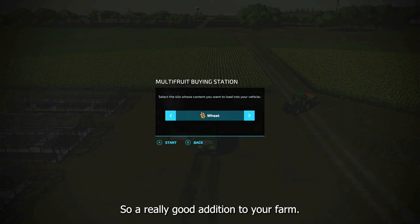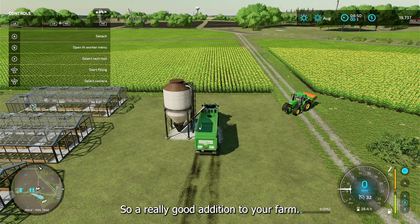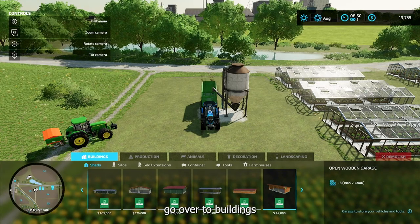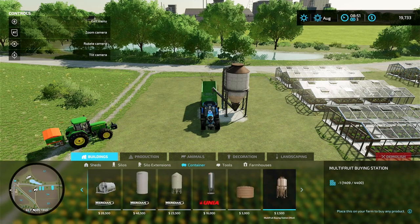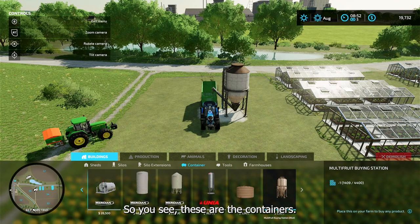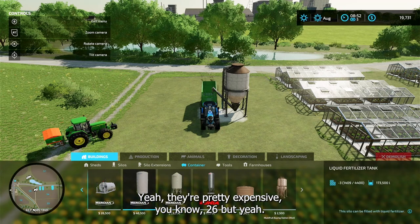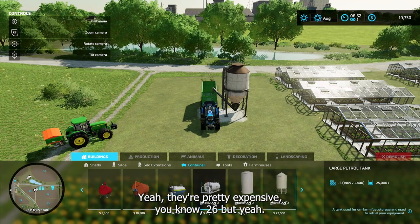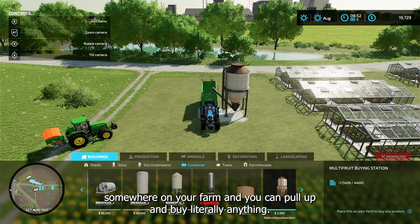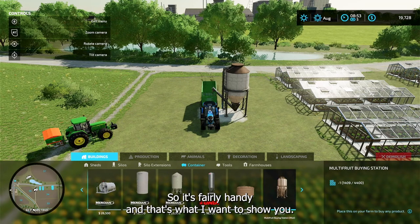Very, very handy — you can buy stuff and the prices are cheap. It is a mod called the Multi Fruit Buying Station. To get it, go into the construction menu, over to Buildings, down to Containers — it's under Containers. Go all the way to the right and it's only $2,500. These other containers are pretty expensive, like $26,000, but for $2,500 you can get this station and put it somewhere on your farm.